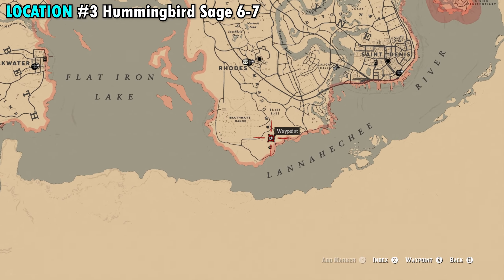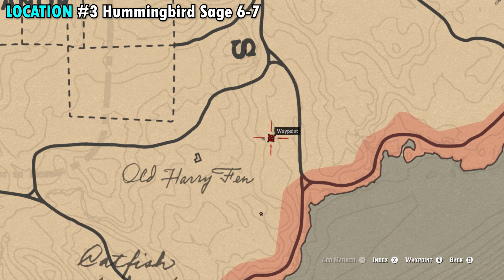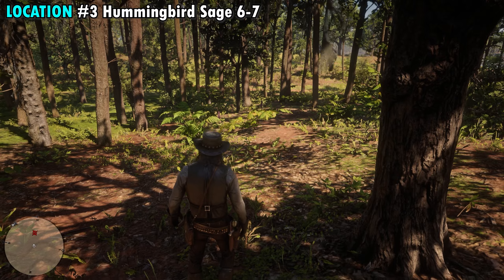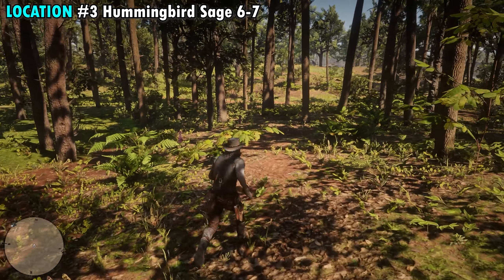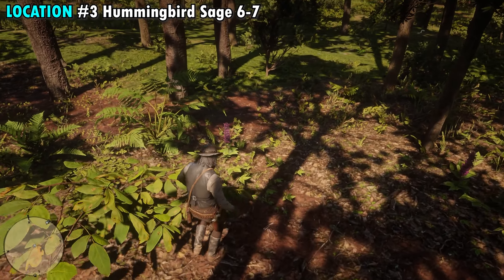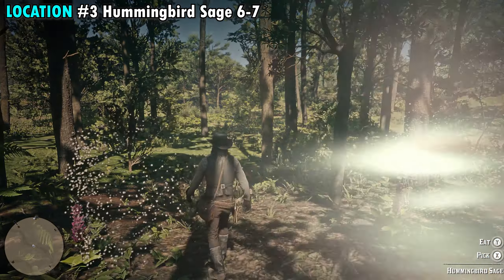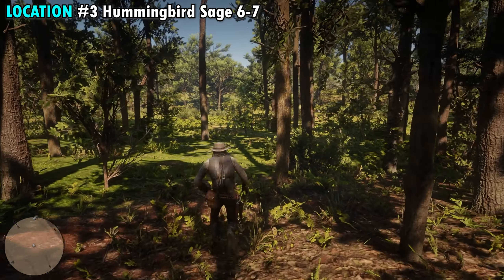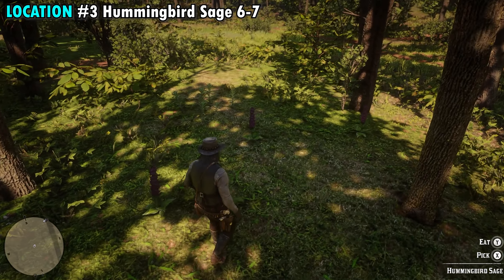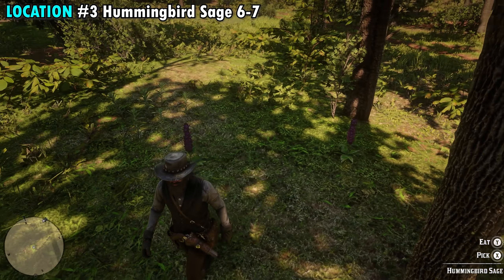The next location is also going to have five. It's pretty much right in the same spot we just were — just a little bit further to the southwest. You can see our exact location here on the map. Once you make your way down here in the middle of the woods, it's a little tricky to see so you may need to use eagle eye. But right at that marker, you're going to find another two right here. And if you still don't have seven, come right over here beside it in this little open green area in between all the trees — you're going to find another three. So right here is another line of three sage. At this point you should have seven.